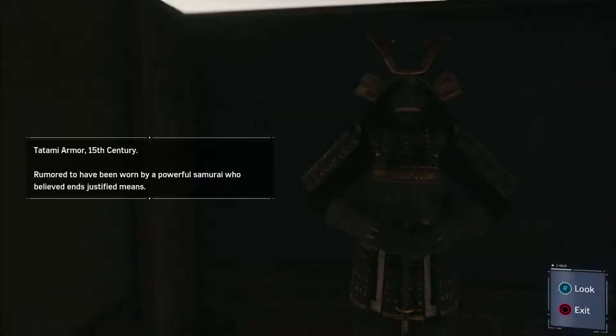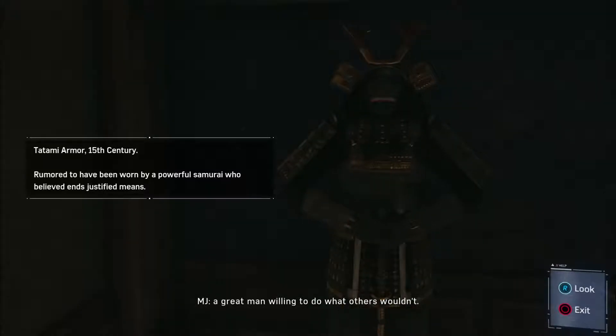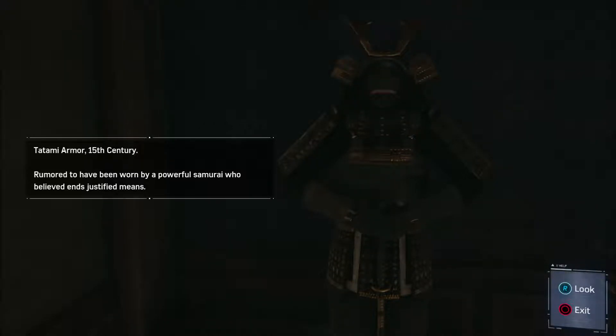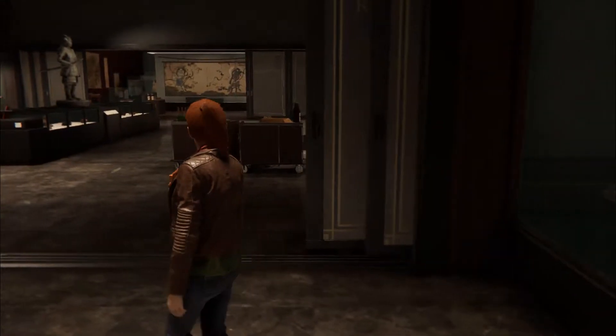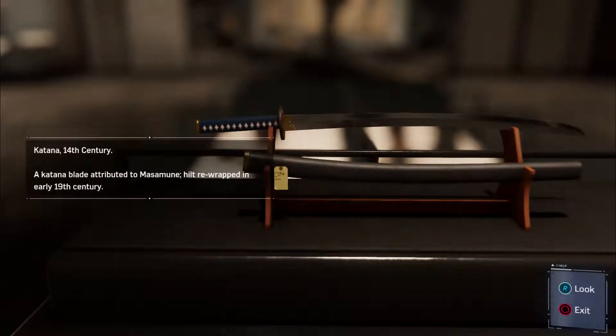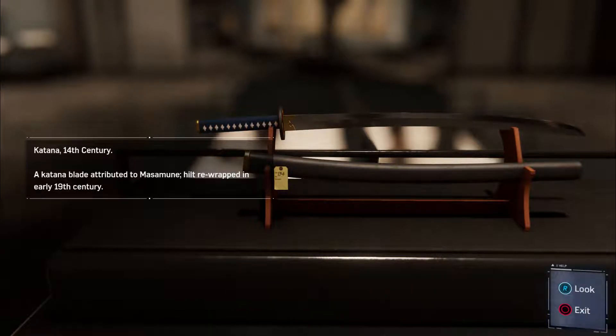Some samurai armor. Tatami — Fisk saw himself in this, a great man willing to do what others wouldn't. Dude had no self-awareness. Rumored to have been worn by a powerful samurai who believed the ends justified the means. Katana — 14th century. The first time they fought, Pete got away, collapsed in my yard half dead, and I had to steal my dad's car to drive him to the ER. The first of many Nurse MJ moments. Too many.